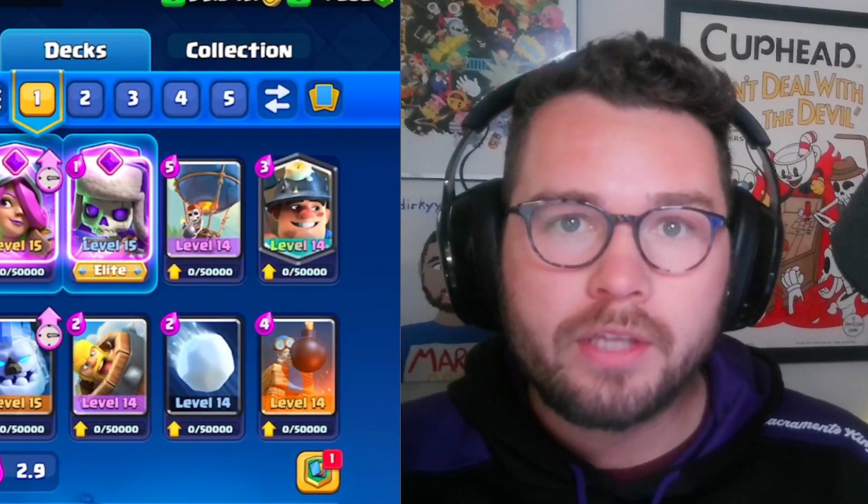We're gonna go miner, balloon — he just loses because he has to rage on that side and he can't stop this balloon. Protecting our musketeer, that's gonna be tower down, and our cycle is so fast he can't outcycle our bomb tower. We're just obliterating his push. If you are tired of losing against Goblinstein, ram rider, Pekka — all those super annoying decks — then this is definitely the deck for you. Really easy win, well played to us.